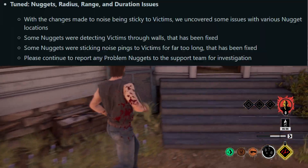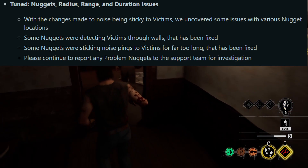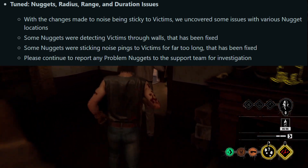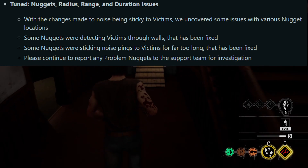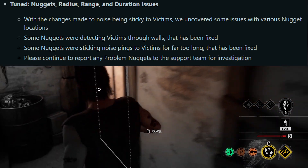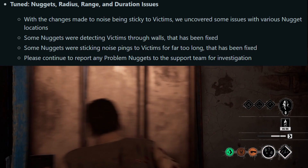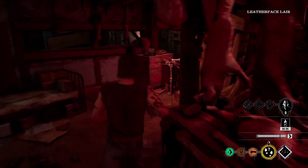Tuned: nuggets radius, range, and duration issues. With changes made to noise being sticky to victims they uncovered some issues with various nugget locations. Some nuggets were detecting victims through walls — that has been fixed. Some nuggets were sticking noise pings to victims for far too long — that has been fixed. Please continue to report any nugget problems if you encounter any issues with the chickens.